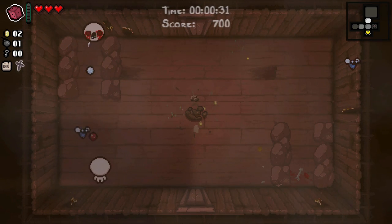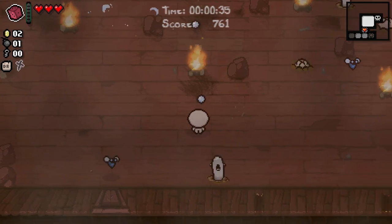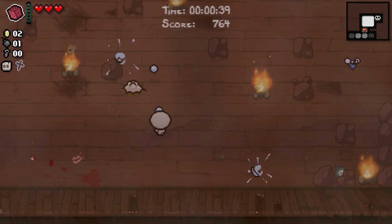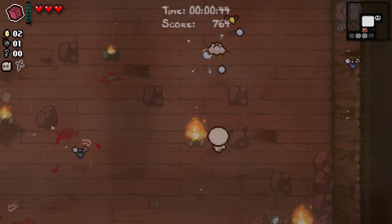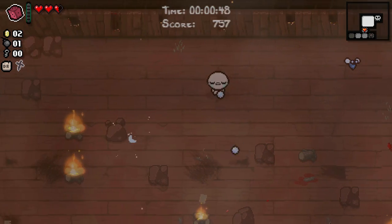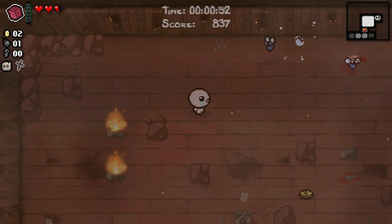So I could have taken red heart damage instead of using a bomb, because there was a red heart outside, provided that we weren't worried about using that red heart. Got a little distracted there, because I was thinking in what situations would I want to reroll the boss item, given that we are on a Curse of the Blind?